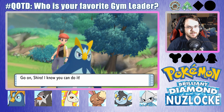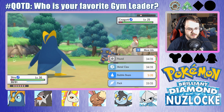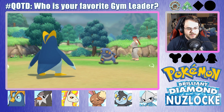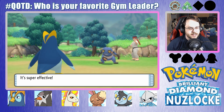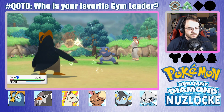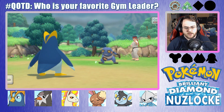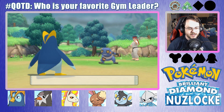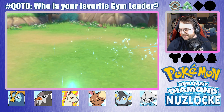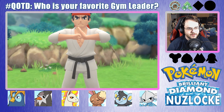This Croagunk is four times weak to Psychic-type attacks. I could swap over to Mike, but I think I'll just go for Peck instead. Accuracy drop, but that's okay. There we go. All we needed to do was land one — of course we get a crit when it doesn't matter. We're doing really good right now. Very happy.